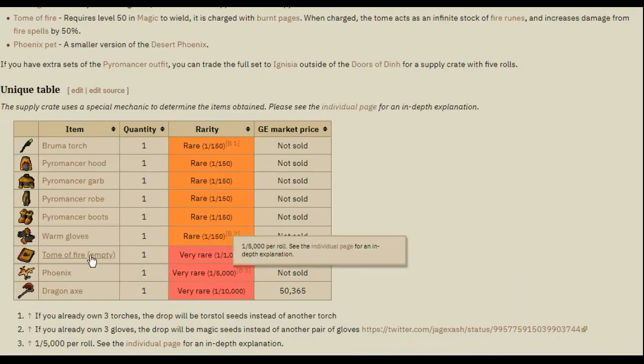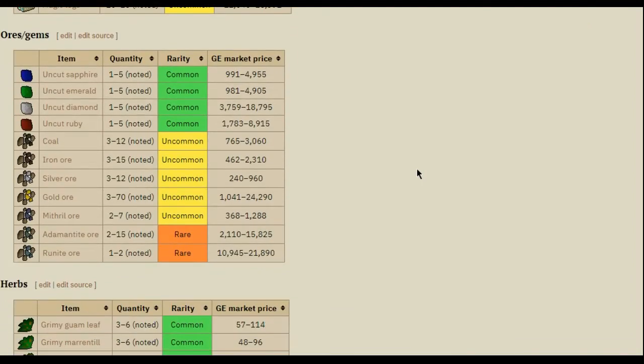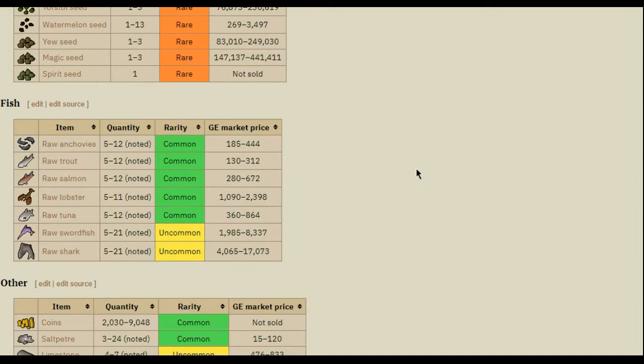There is a pet, the Phoenix, possible from the crate — it has a 1 in 5,000 drop chance per roll. You can also get logs, ores, seeds, herbs, and the pyromancer gear. The pyromancer gear pieces all have a slight bonus to firemaking experience and also count as warm clothing. They have a 1 in 150 chance of dropping per roll.